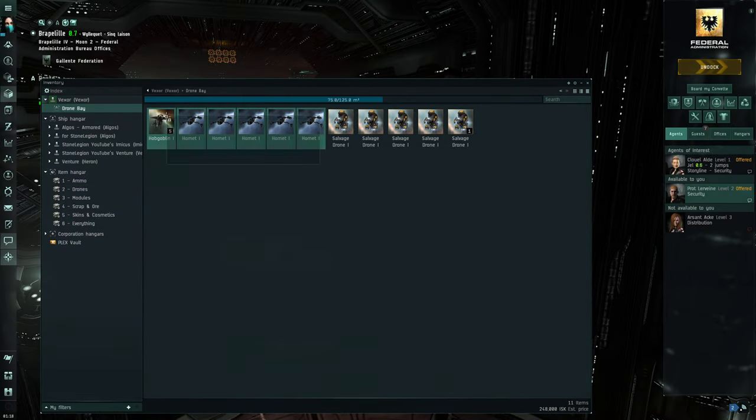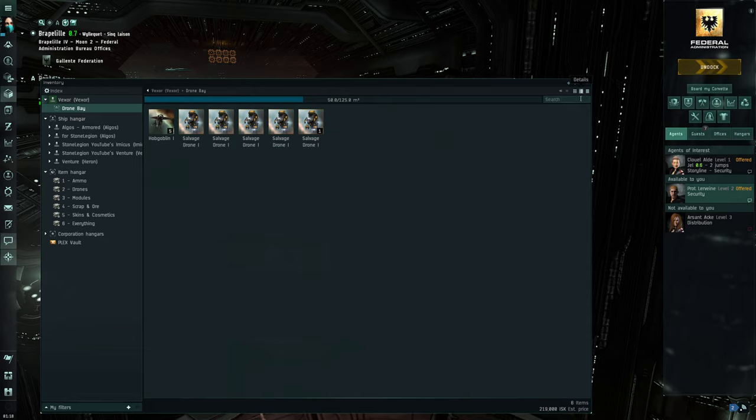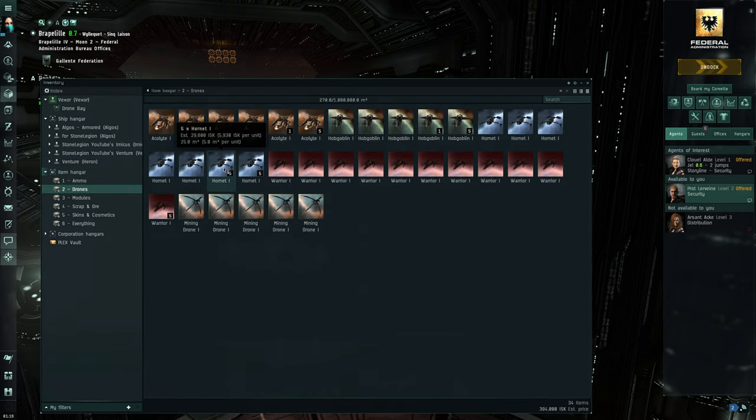You can keep the other drones in there too — it doesn't hurt. The only reason to move them around is to keep the interface less cluttered. My drones are level five now. I got some mining drones from a mining mission I did — I'm going to try them out on their own later.